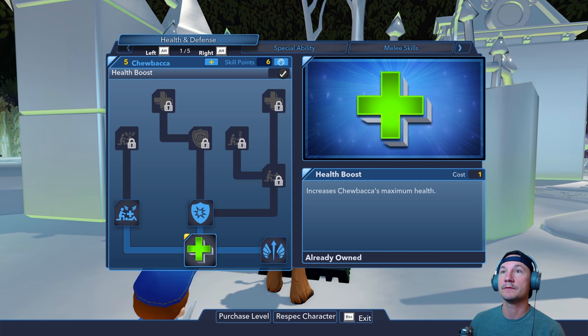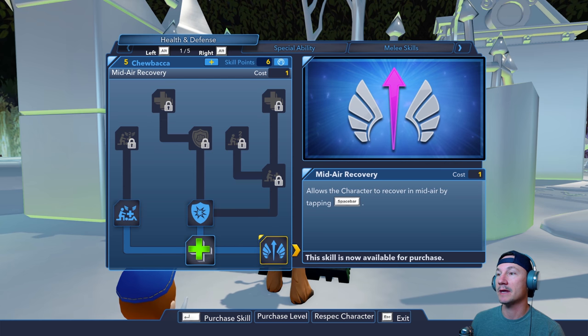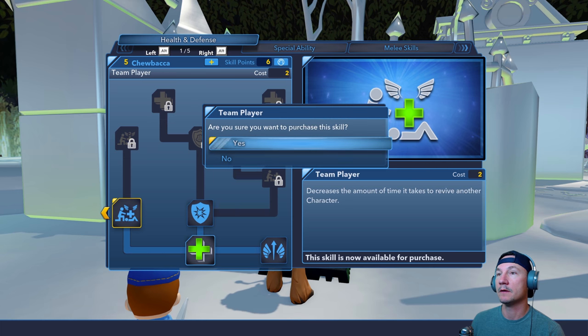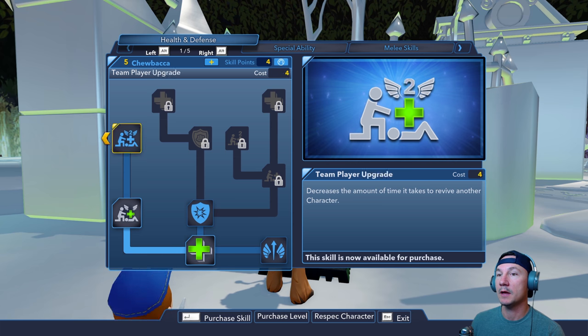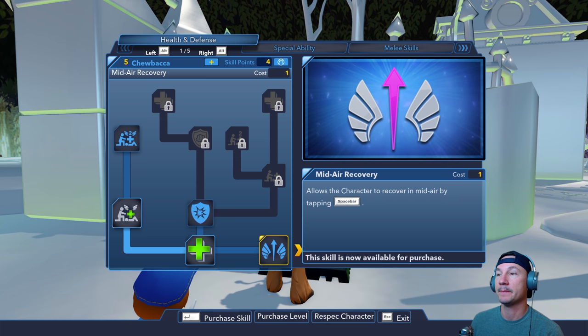Do we have any left? What's this one? Team player — decrease the amount of time it takes to revive another character. Ooh, that's a good one! What's this one? Mid-air recovery — allows the character to recover in mid-air by tapping. That's kind of neat, let's buy this one. What's this one? Blocks an incoming close-range attack and repels the attacker when timed correctly. Although Chewie does have a gun, it's long range. I think this one's pretty good, let's get it.